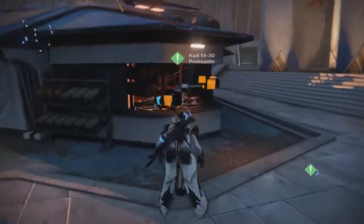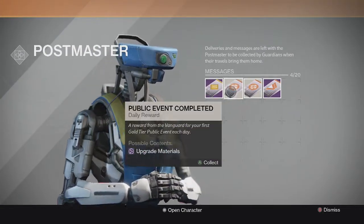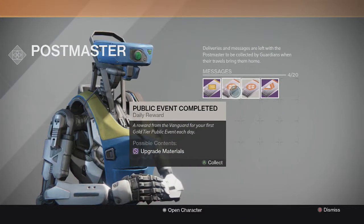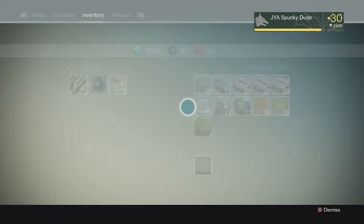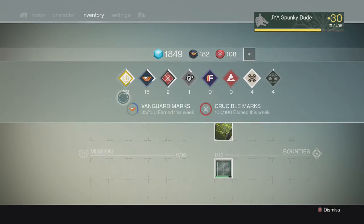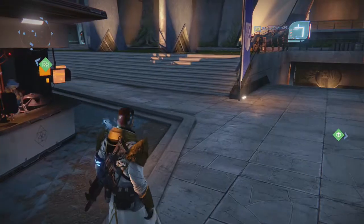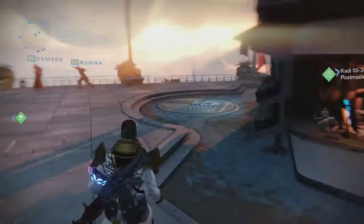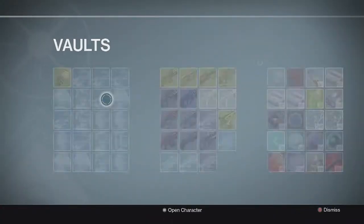For our postmaster we have a Cryptarch package, two public event rewards, and a Vanguard package. And while I'm turning in the decoherent engrams, as you can see here, my Cryptarch may level up. So there's a chance I will have another Cryptarch package to add to my postmaster.